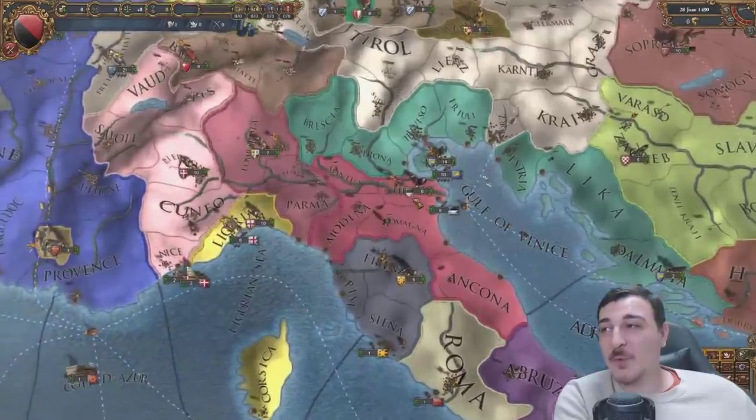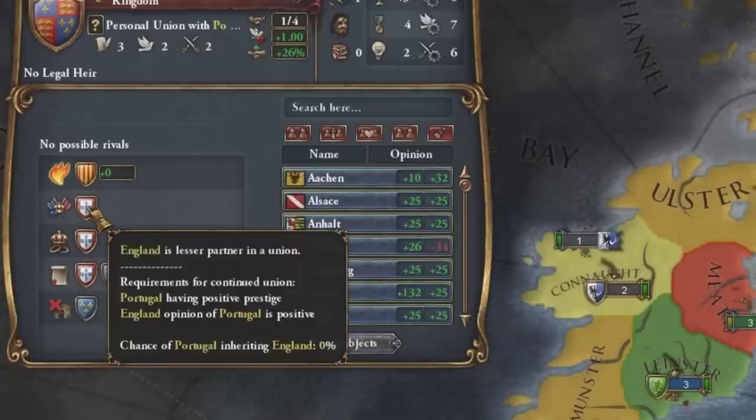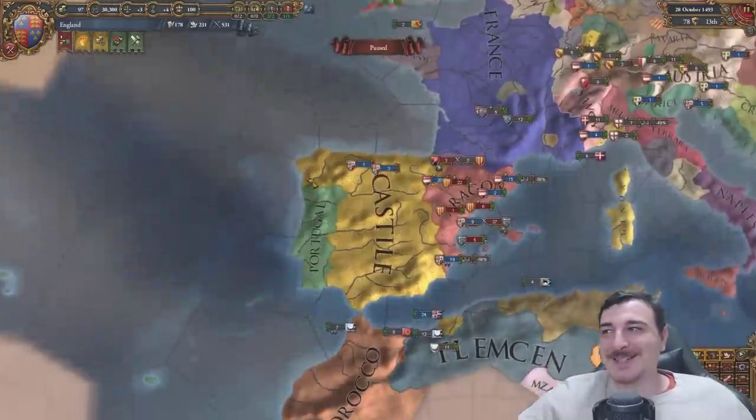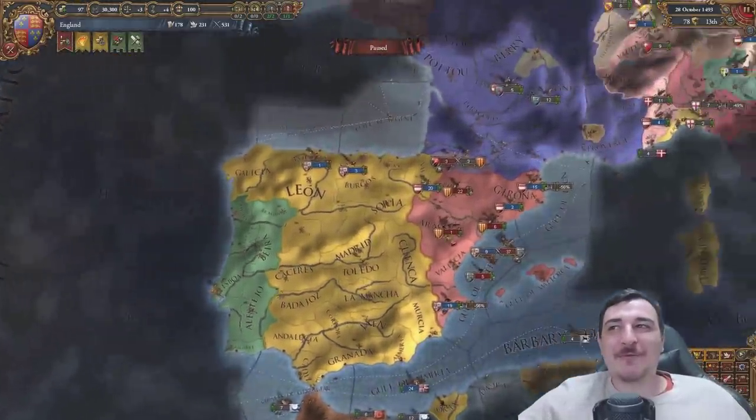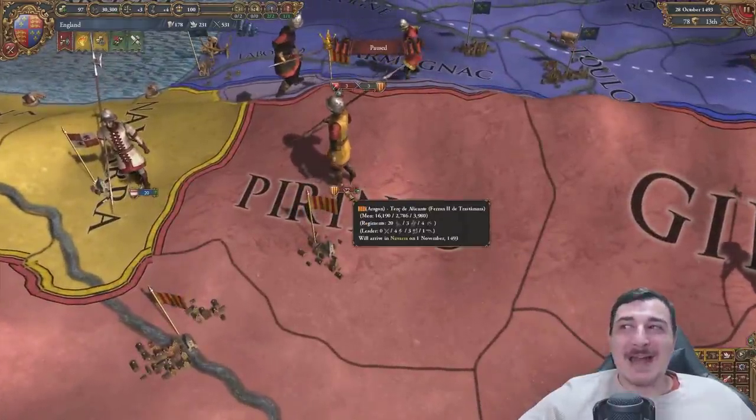What the schnapps - Ferrara just went from one province to half of Italy! And oh my god, the English just fell into a junior membership under the Portuguese - Portugal basically decides what happens in England now. Very, very interesting. And there's a pretty sizable war against the Aragonese.